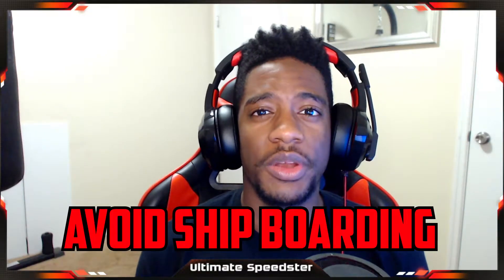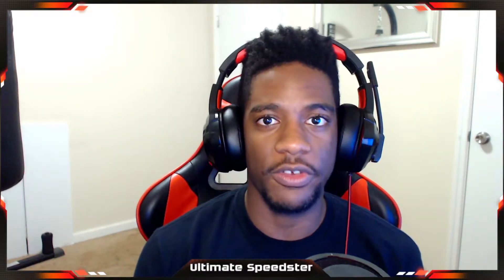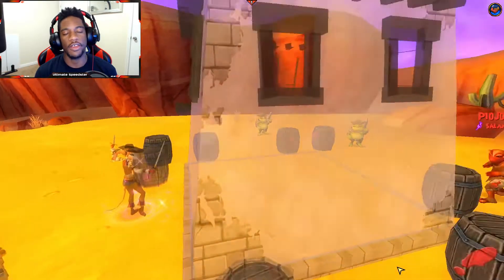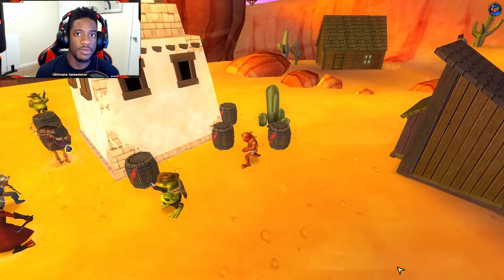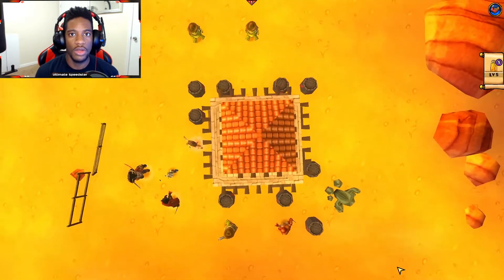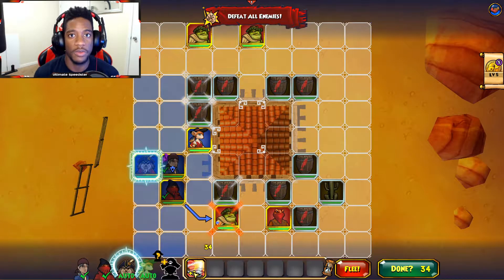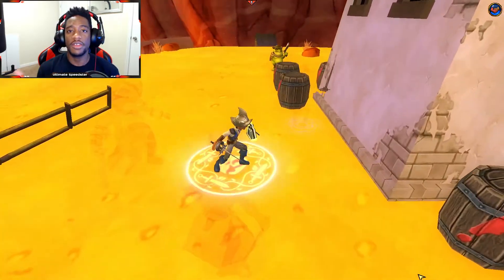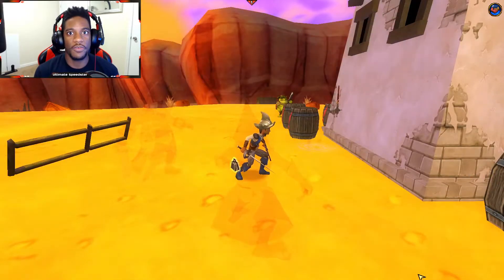A very helpful tip is to avoid boarding enemy ships and avoid letting them board yours — back up if your health is in the yellow, because boarding extends fights way too long. Also, send unused companions on nautical or sailing missions; they'll earn you nautical XP which can be used for your ships, giving you essentially free experience even if you don't enjoy ship combat.